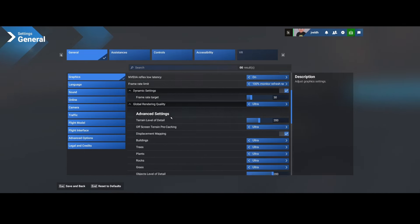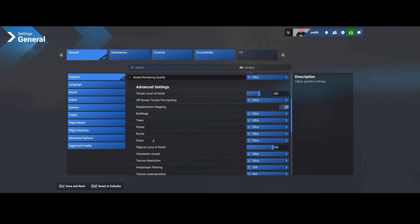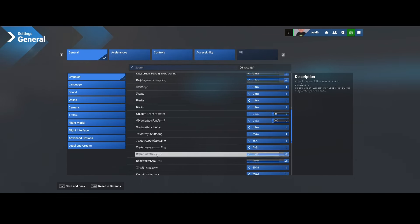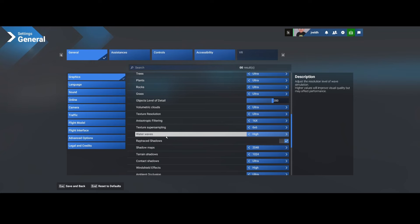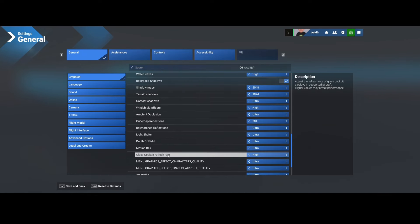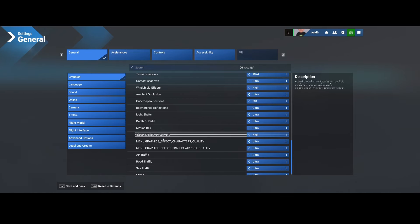Going down to global rendering quality, here we see everything you'd expect including trees, plants, rocks (which are new), grass, object level of detail, volumetric clouds, anisotropic filtering, and many other things. Even if you set the overall setting to ultra, water waves are still set to high, so you can decide to change that. The same applies to wind effects and glass cockpit refresh rate — also set to high by default. These appear to be placeholders still needing their official names, and these bugs have been reported back to Asobo.